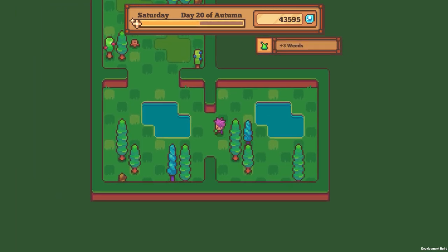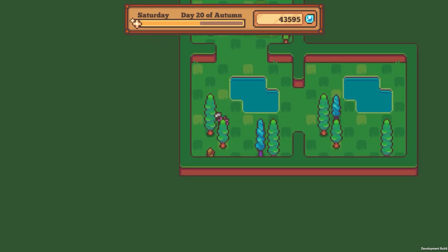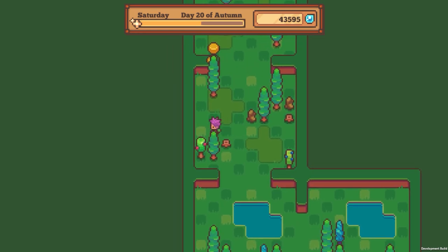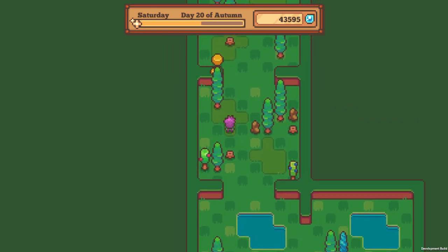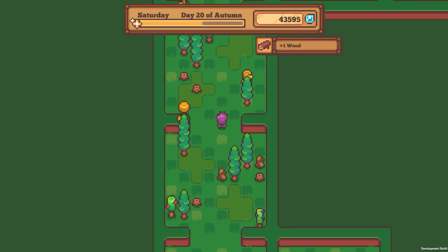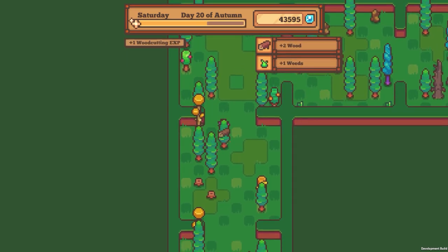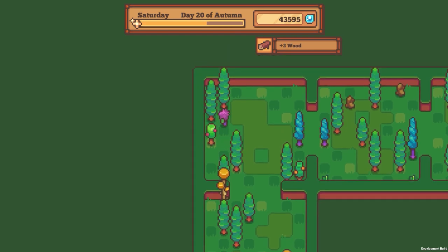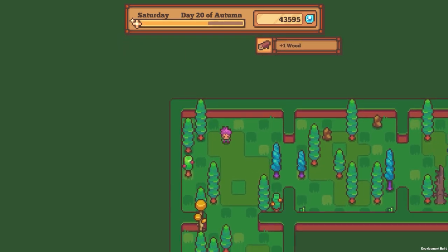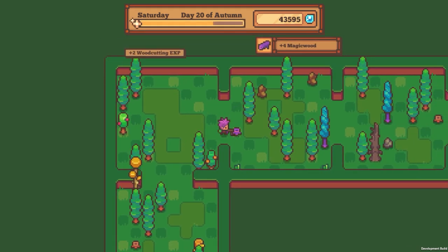Weeds. I feel like I'm going to be — the ability to find flowers hiding behind some of these trees is intriguing to me, how many times I'm going to not get a flower because it's just hiding. That weed right there was not visible. Maybe, maybe not. We'll cut down some magic wood and some golden wood while we're here, use up the rest of this energy.